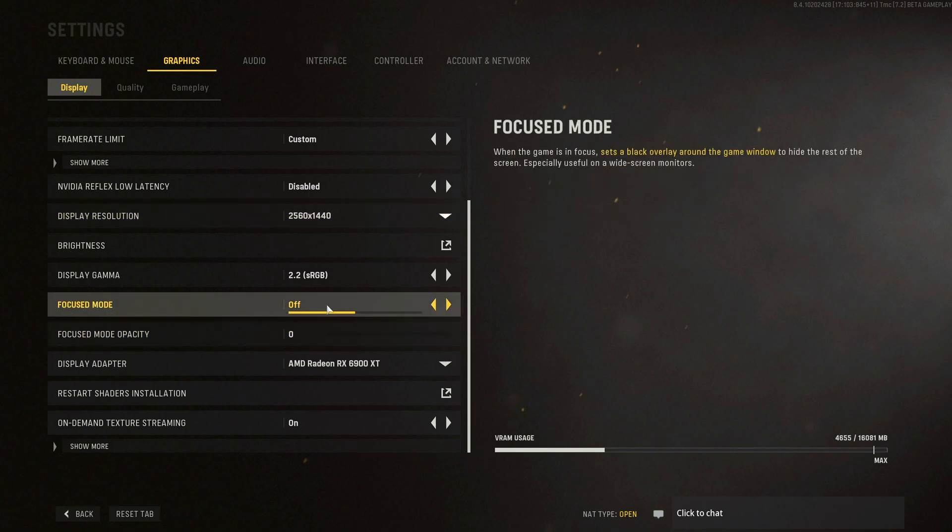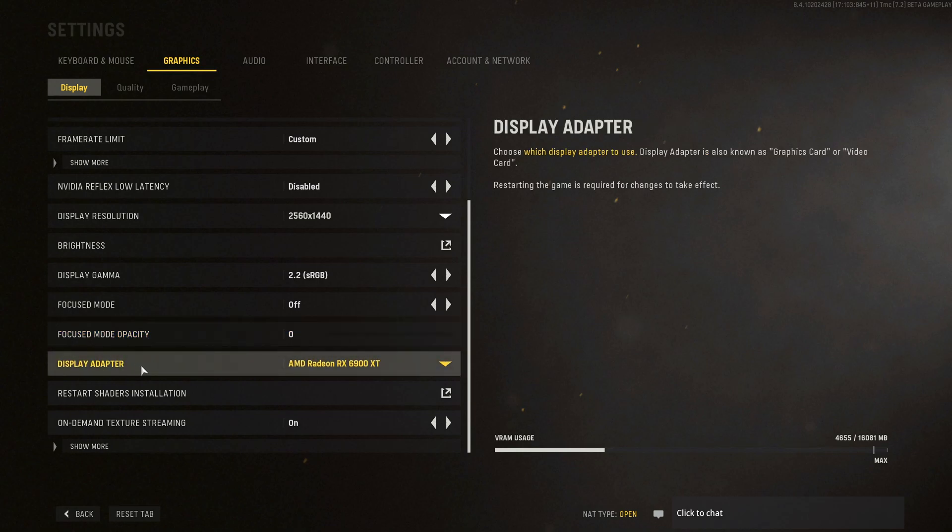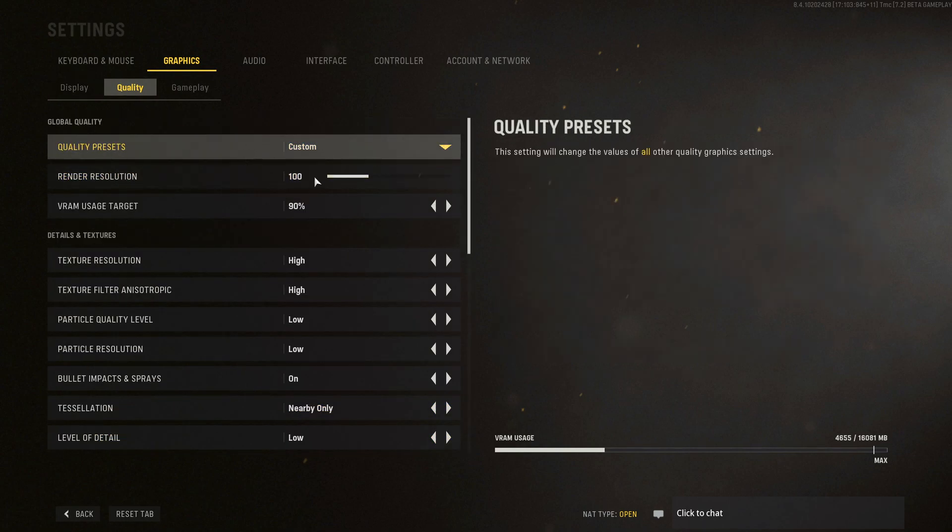Make sure Focus Mode is off and Focus Mode opacity is set to zero. For laptop users, make sure you can see your dedicated GPU listed here — sometimes the game mistakenly uses your iGPU instead of your dedicated GPU. You should see your GPU there. Turn On-Demand Texture Streaming on. In the Quality section, the render resolution by default will be at 70, but you should play at 100 — it's a bug in Call of Duty games. If you're still struggling with FPS after all settings, you can go down to 90, but don't go too low or your image will be blurry.